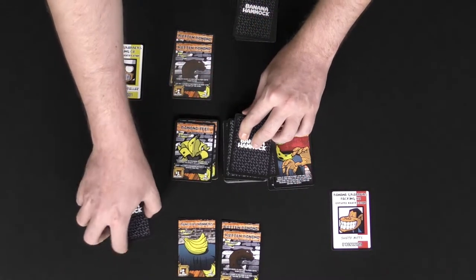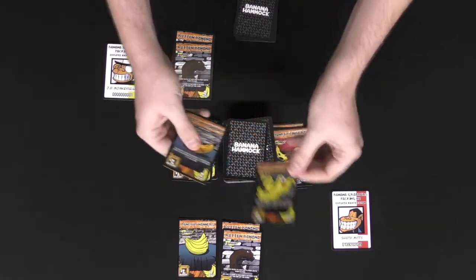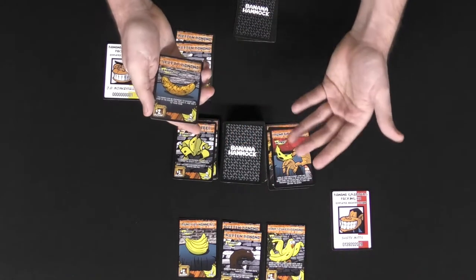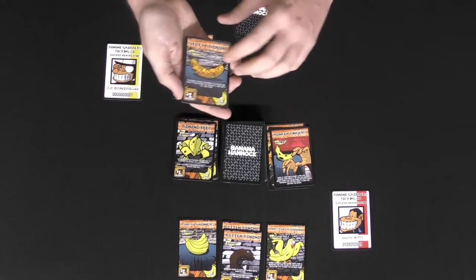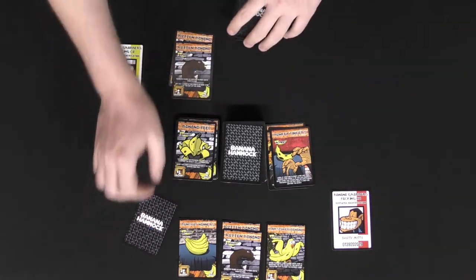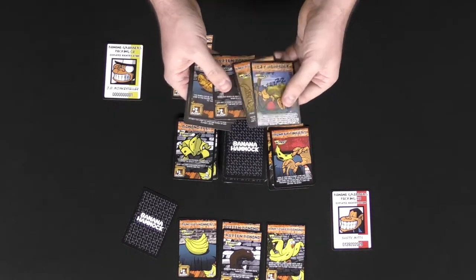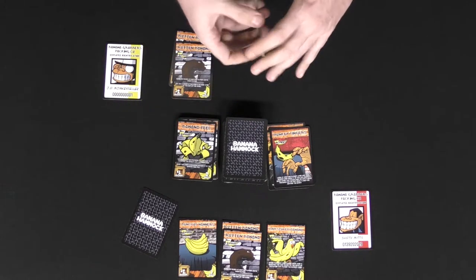I'll check my hand size ending my turn — I have four, so I'm good. Pass to the next player, who draws a card. They can go ahead and bunch — I'll play this DNA spliced banana, which functions interestingly: whenever somebody plays a monkey, that banana is going to move over to that specific player. End of turn — draw and go, pretty simple. This player draws a card and continues playing, just trying to score as many bunches as possible.